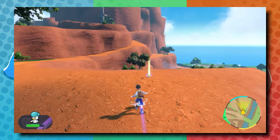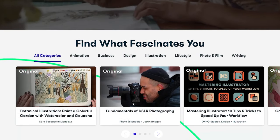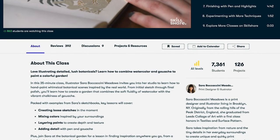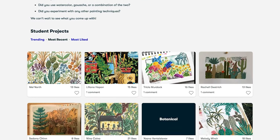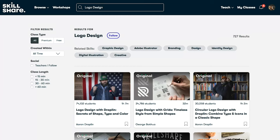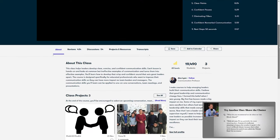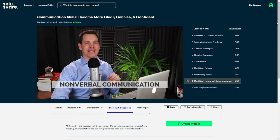This video is sponsored by Skillshare. Skillshare is an online learning community with thousands of inspiring classes for anyone who loves learning and wants to explore their creativity. From photography and illustration to graphic design, freelancing and more, you can find classes that match your goals. It's an excellent way to invest in yourself. I've recently been taking Alex Lyon's class on communication skills, and it's improved my confidence with public speaking and managing my channel. The first 1,000 people who use the link in the description will get a one month free trial of Skillshare.